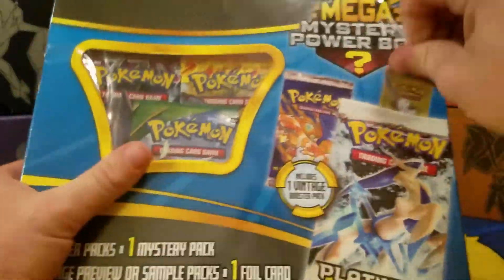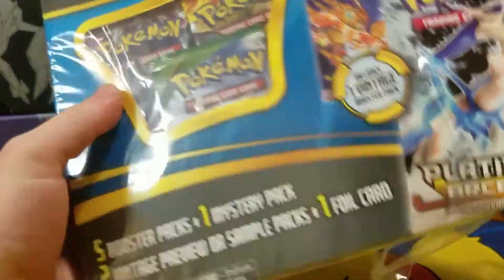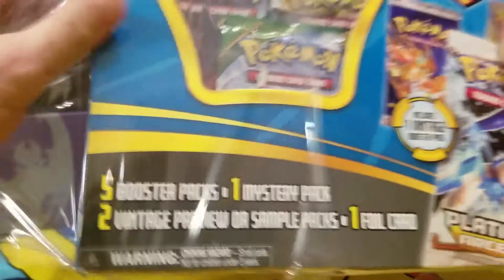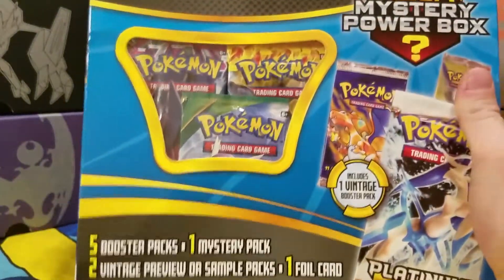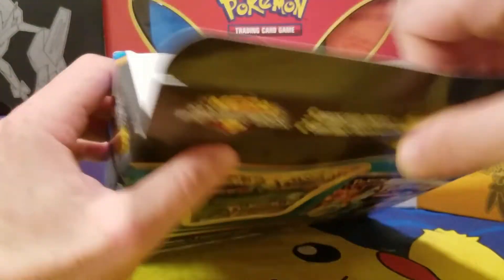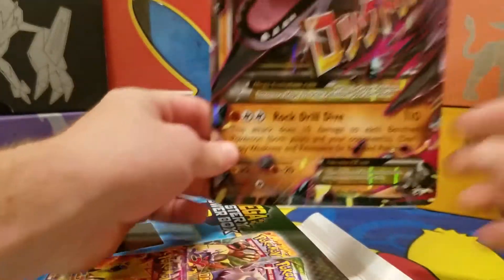It has the five booster packs plus the mystery pack, two vintage preview or sample packs which are commons and uncommons, and one foil card which I believe is the mega. Let's see what we have — first we have our jumbo card.